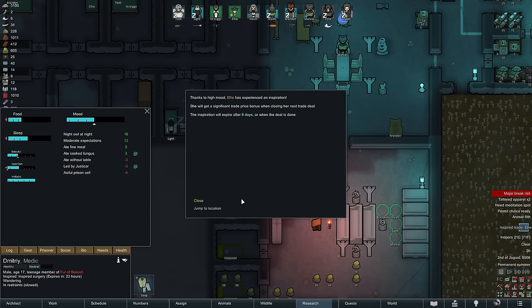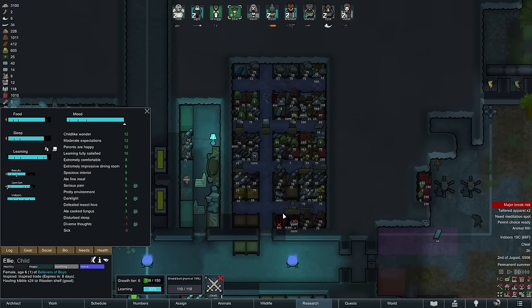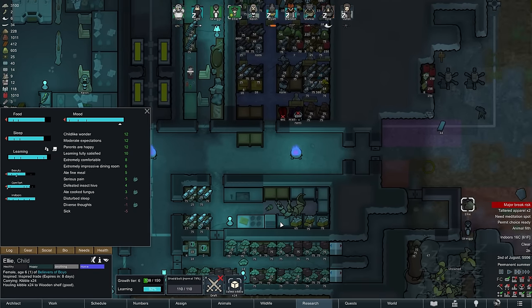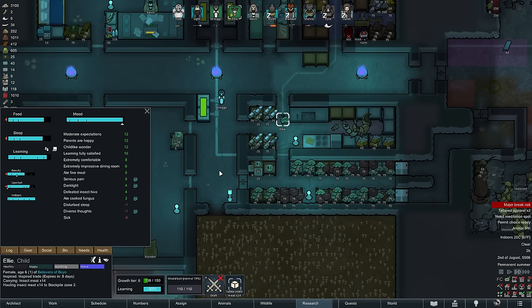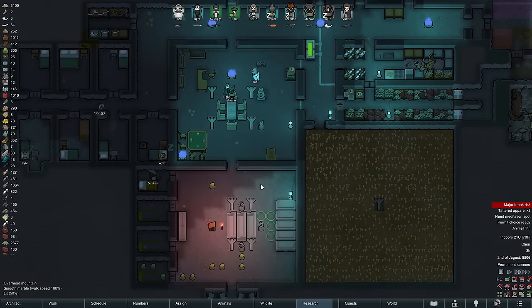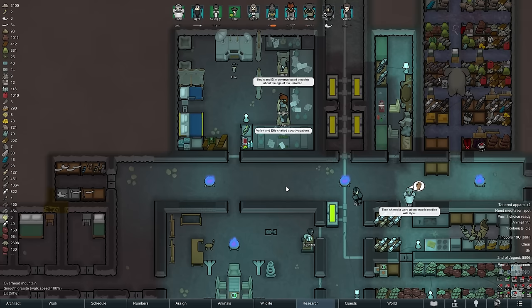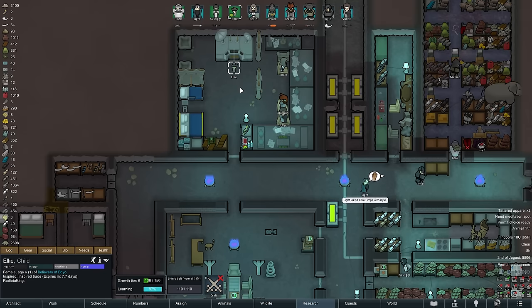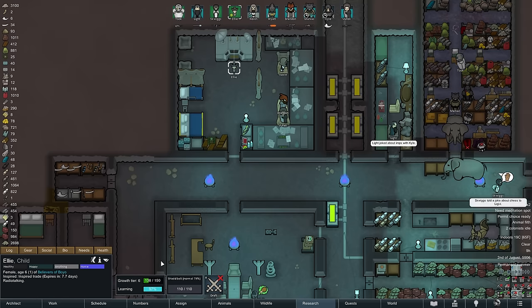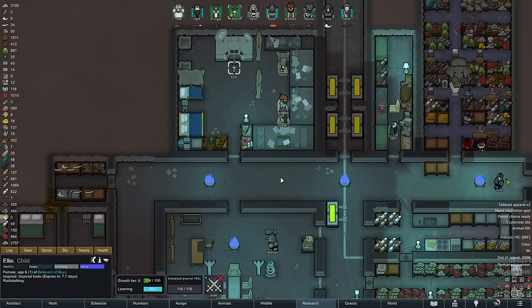A few hours later our youngest, Ellie, receives a trade inspiration and her social skill is advancing — she's at level 4 or 5 at the moment, so perhaps the next time a caravan arrives a 6-year-old will be our negotiator. On the next morning we can already see Ellie playing around with the comms console, satisfying her learning need. She is already at growth tier 6 out of 8 and should reach at least 7 before she ages up.